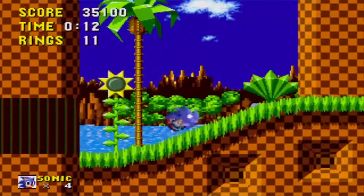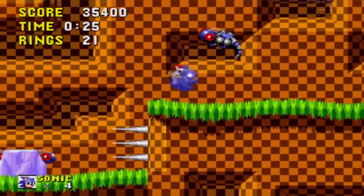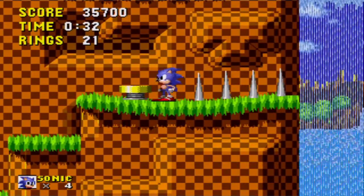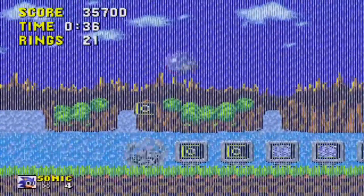Finally, in Act 3, Sonic can crash through this wall early in. Follow the path and avoid the traps until you discover this yellow spring followed by a spike trap. If you're brave enough, you can leap over the spikes to reveal a hidden area complete with rings and a free life.